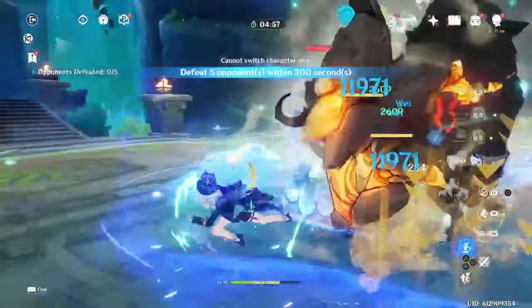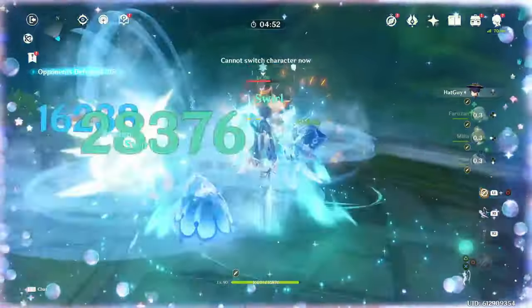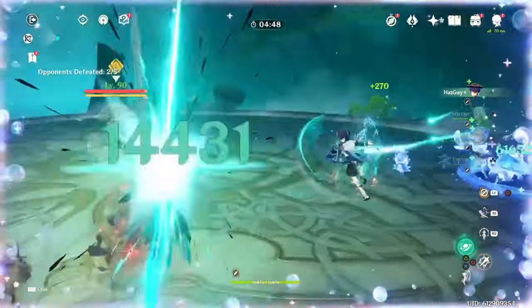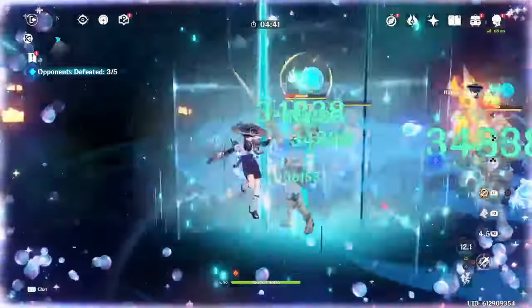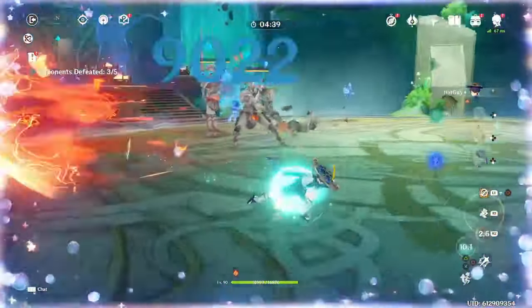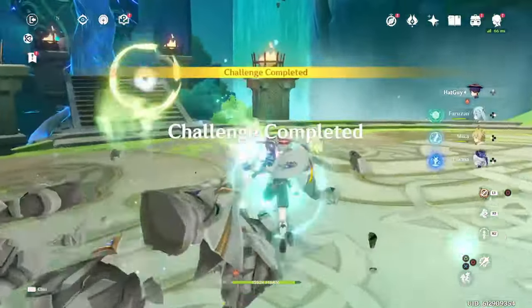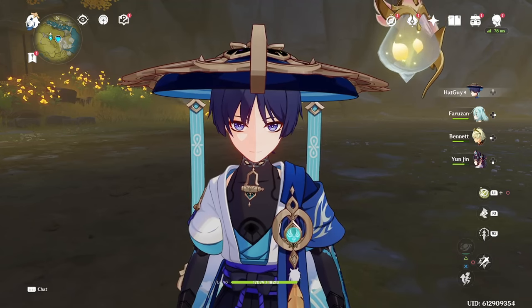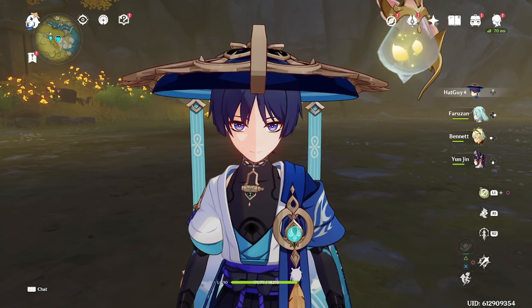But attack speed is not just important for the damage itself. It's also important because the faster you attack, the faster you get his A4 up, and Wanderer's A4 allows him to dodge while actually gaining DPS rather than losing it. This is something that no other DPS unit is currently capable of. And for Wanderer in particular, it's extremely important that he has this, as he is a ranged DPS unit, meaning he has very little poise, and you lose a lot of Sky Driller points if you try to dodge without A4 up.